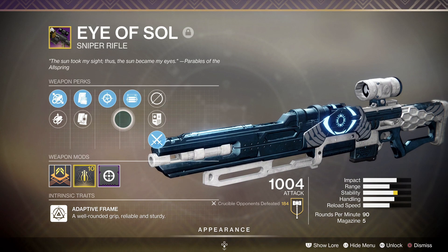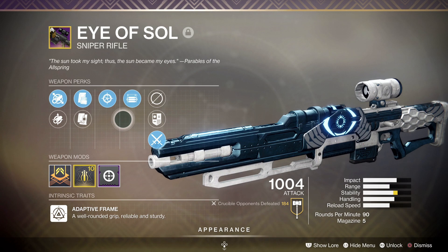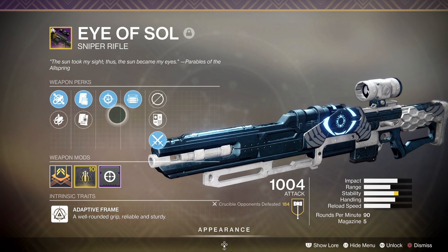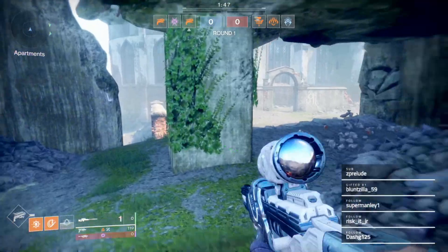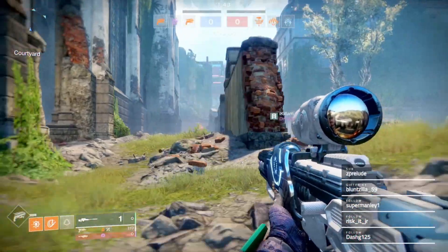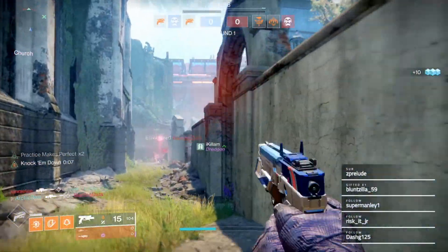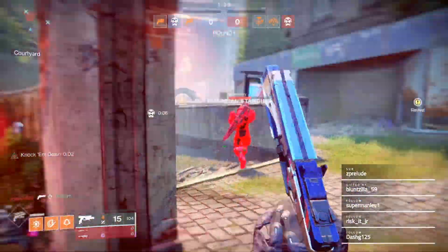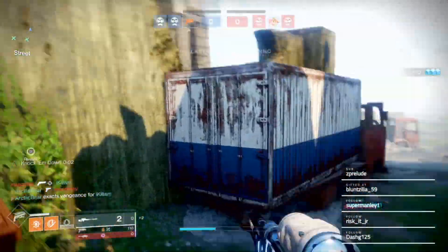The stability is low-key not that bad because it makes it super stable and easier to swap to the next target right away. The sniper is absolutely amazing. First of all it has the Short Gaze scope with a 45 zoom, which is a bit more than normal but a lot better for bigger maps like Widow's Court. Having perks like Snapshot and Opening Shot makes it feel ridiculously sticky. It has 68 aim assist, which is pretty high for a 90 RPM sniper - it just feels ridiculously sticky and crispy. It's already one of my favorite snipers.